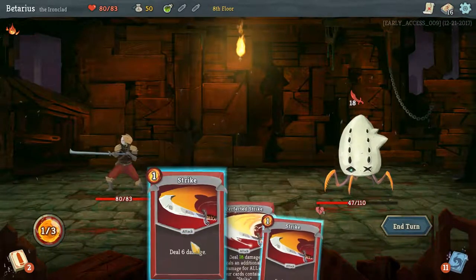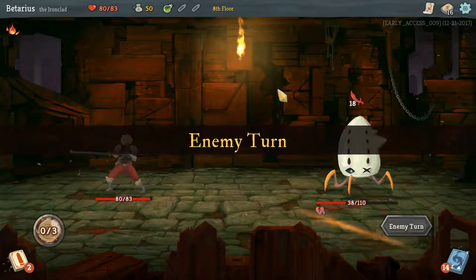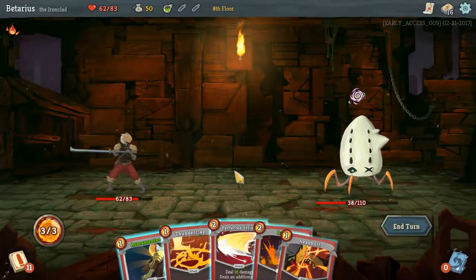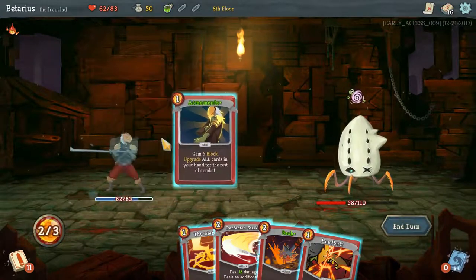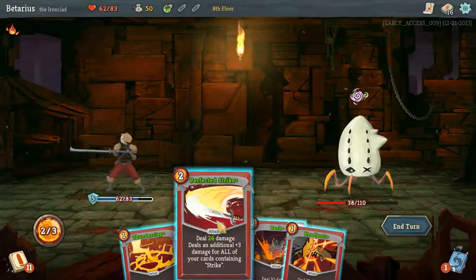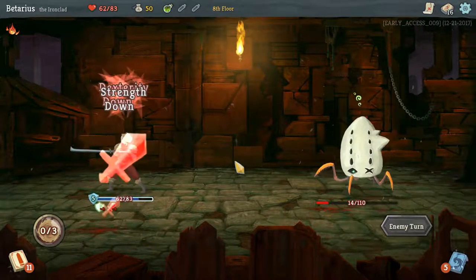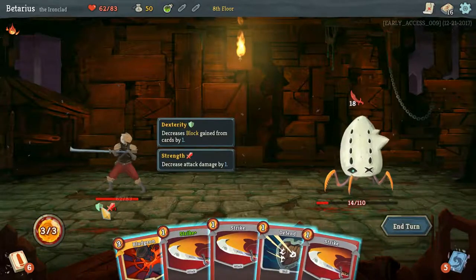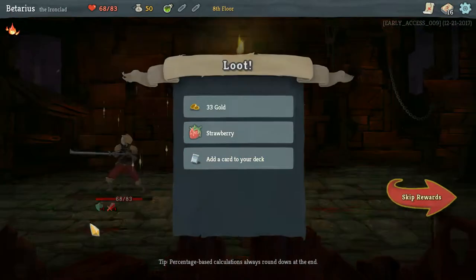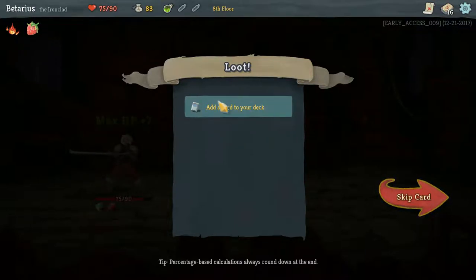Vulnerable wears off — crap. We're going to augment up again here and deal a lot of damage. He gains one less block and my strength is decreased by one — that's okay, because you're dead. Hey look at this: Strawberry! Raise your max health by seven, so now I should have 90 health. Let's add a card to my deck.